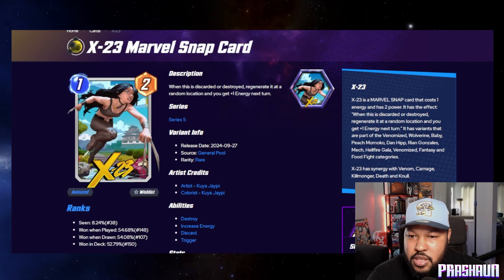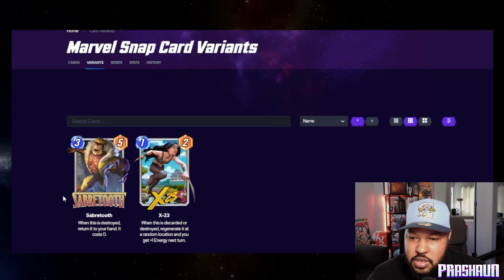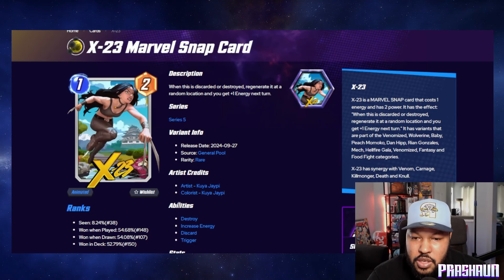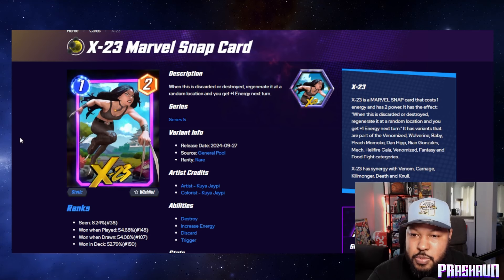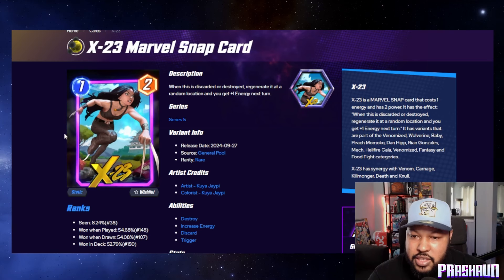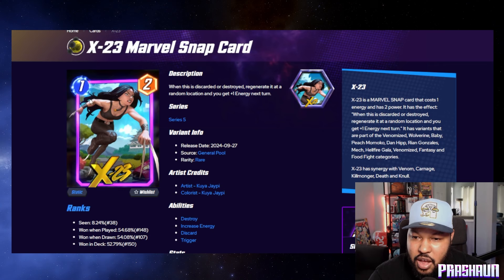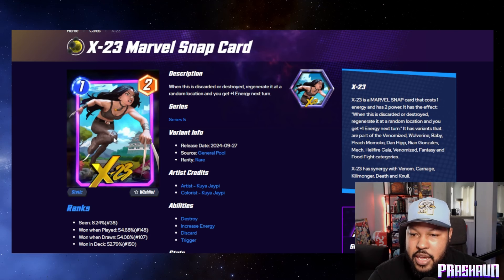Next we have X-23 — rare pool, 700 gold. I really like the art style. The artist appears to be Kuya JPAI, a new artist in Marvel Snap. Let's check this out animated — oh wow, it looks beautiful! The hair is flowing and there's a sun effect causing moving shadows. That is a pretty amazing effect.